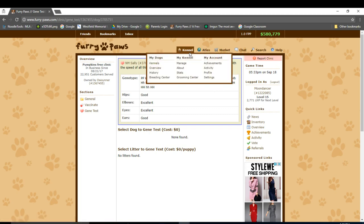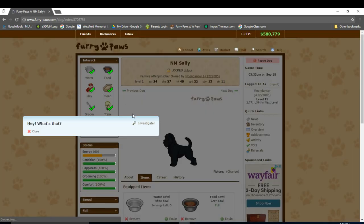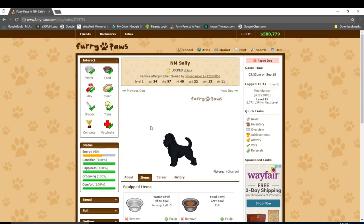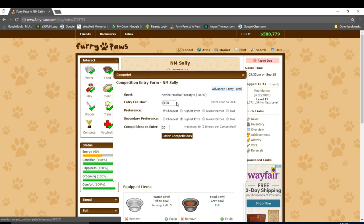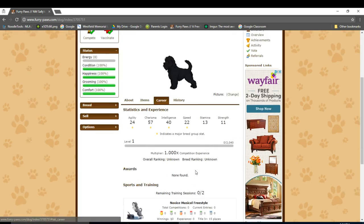Now let's return to Sally — we can finally compete her. If you click this button, you can enter her into competitions with your own preferences. You can also click this link for extra options, but I won't be going into that for now. So let's click this button to enter her into competitions. The results will be given tomorrow, and you'll be able to see them if you go to the dog's career tab. I hadn't competed Sally yesterday, so that's why there are no competition results.